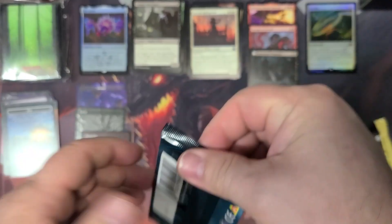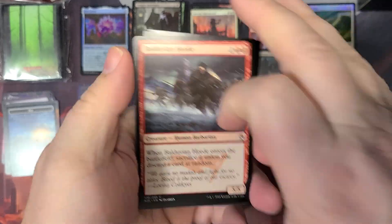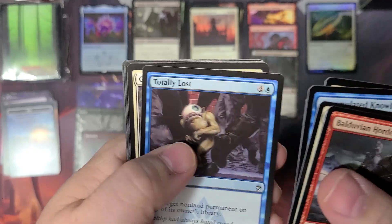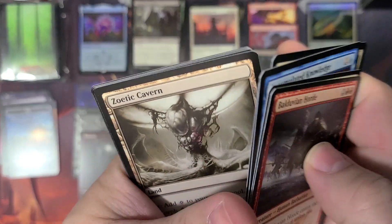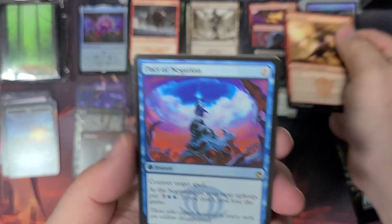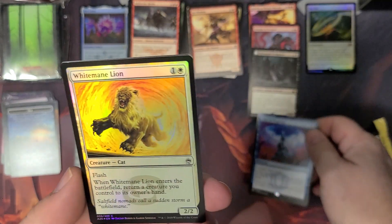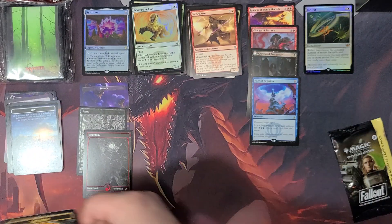All right, so let's hit the Masters 25 — see if we can get any heat out of here. I'm honestly not sure what's in here as far as good cards in this set. I've opened a few of these in the past and gotten some okay stuff out of it. I'm not going to spend a lot of time on these commons. There's the Zoetic Cavern, the Ire Shaman. And let's see if we're going to get a rare. Oh wow — Pact of Negation. All right, that's not too bad, I'll take that. And then a White Mane Lion for our foil common and a skeleton token there.